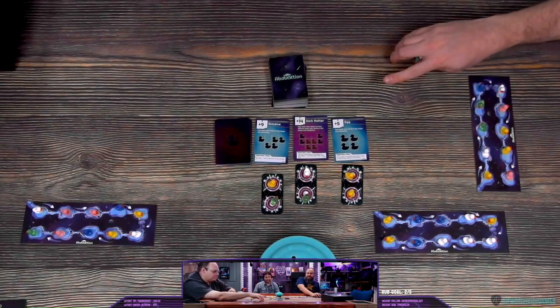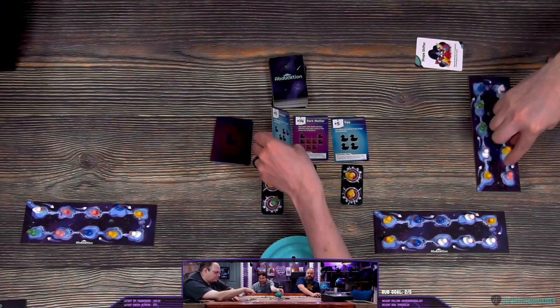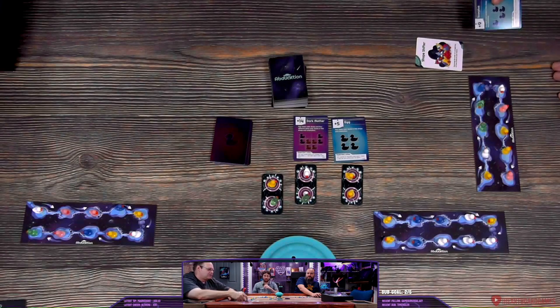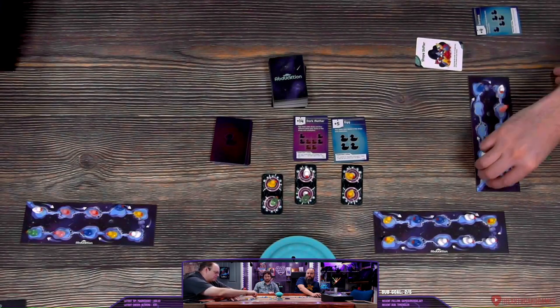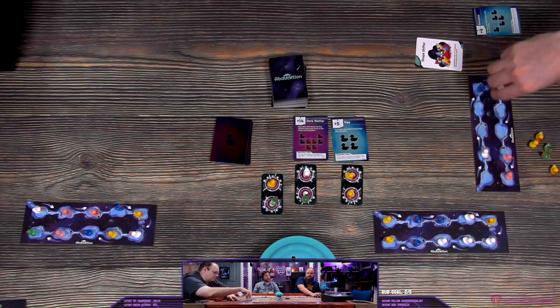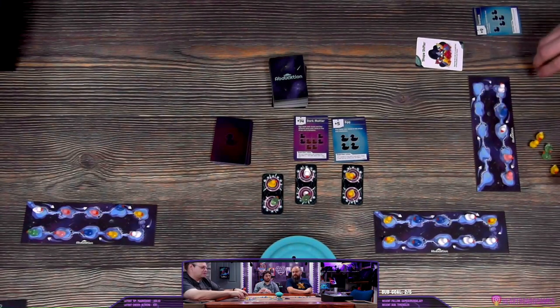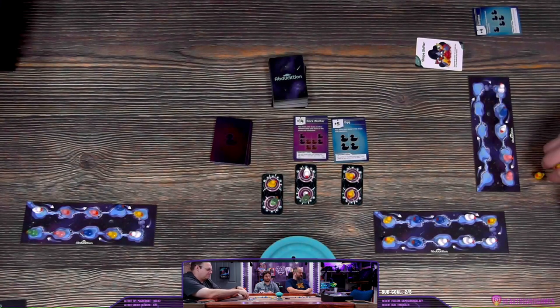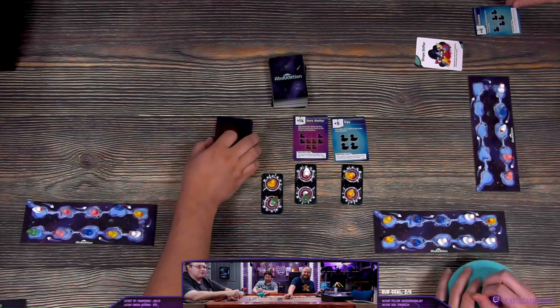Joe has Scorpius — the greens and the others. And I just realized — did I reiterate that the wilds are worth three points at the end of the game? Yes. That's nine points. I was like, make sure it's worth more than six points.